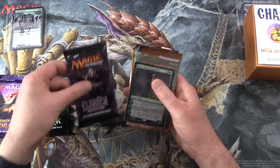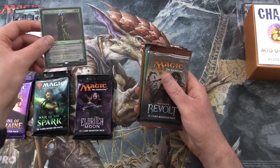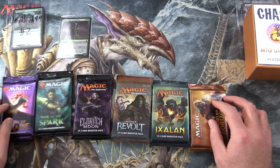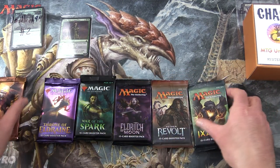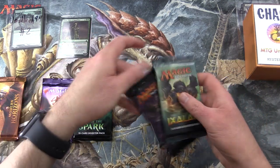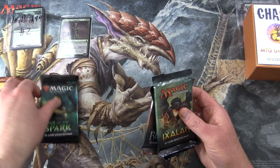We have Throne of Eldraine, War of the Spark, Eldritch Moon — oh, nice Nissa foil — Aether Revolt, Ixalan, and Modern Horizons. So we'll go something like this — we'll get our vegetables out of the way first, so to speak.